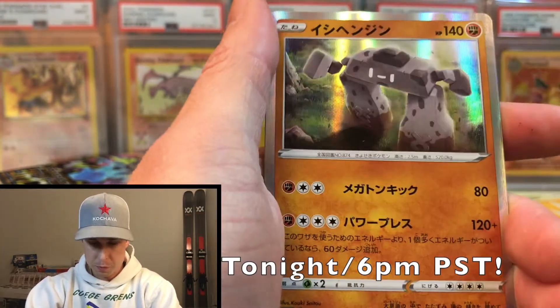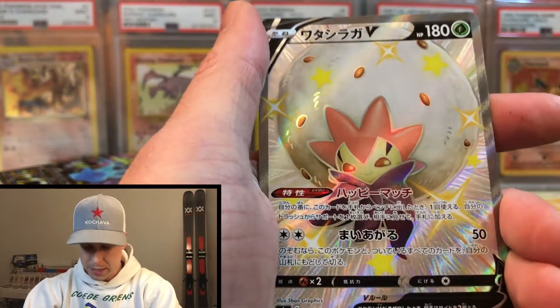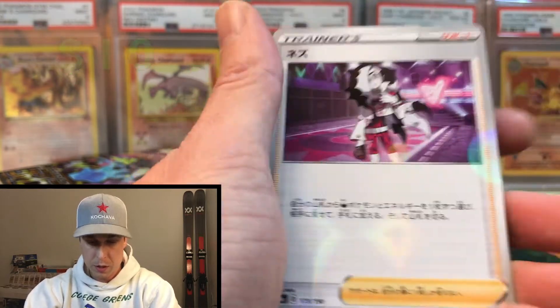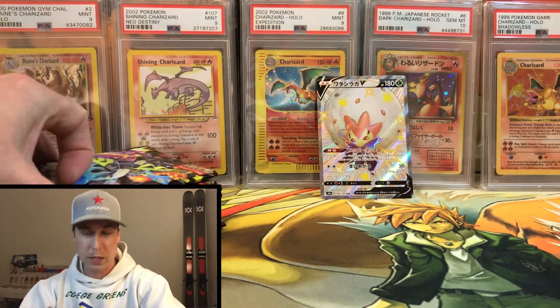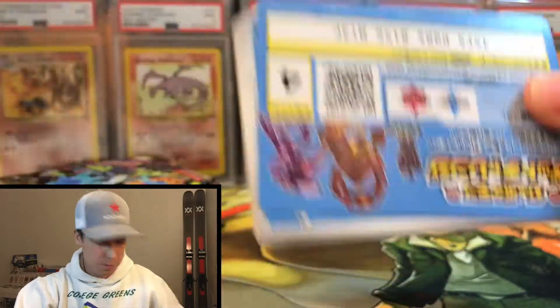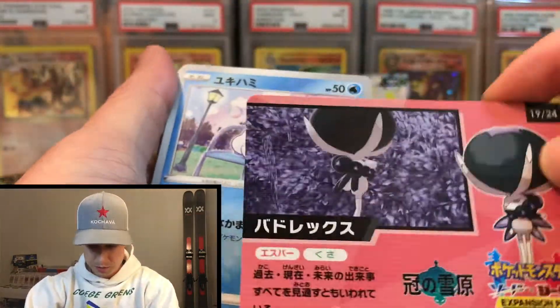We have some Pokemon here that I don't know the names of. We have our first Shiny V - it's a full art. I don't know that Pokemon's name; I'm not great with the modern cards. So we're starting off strong. I think you get one big Shiny per box unless we get the God Pack, so hopefully we can pull something else here.